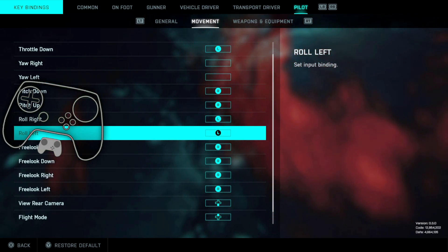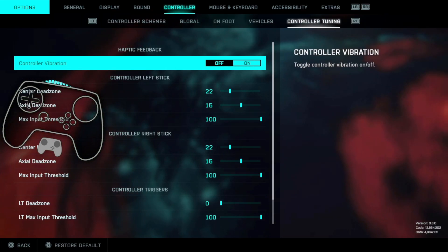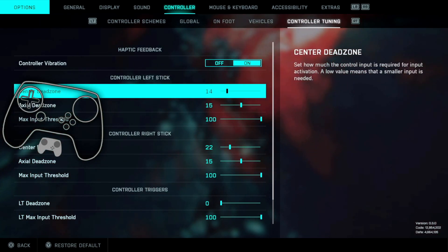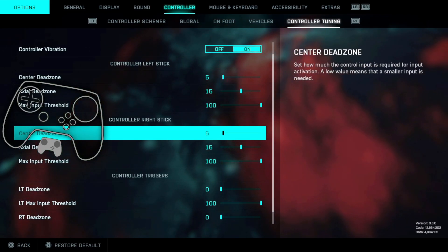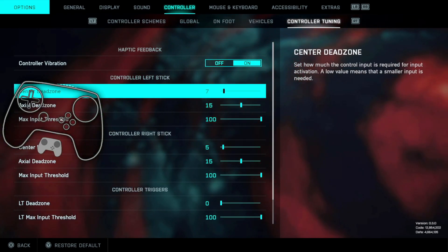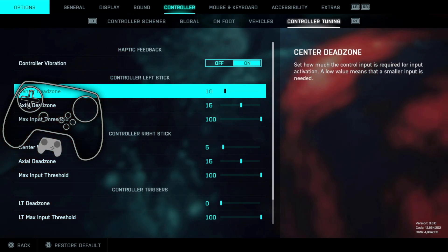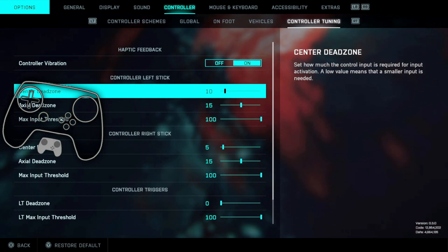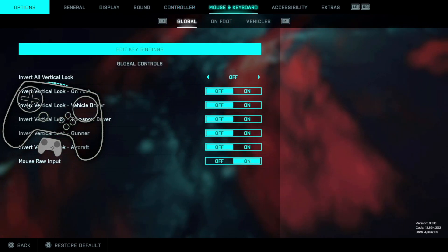That is all for the key binding changes on the controller. For Controller Tuning - this is just personal preference - I would change Center Dead Zone, take that to five. I'm going to keep Left Stick at ten because it can feel a little unruly as a pilot.